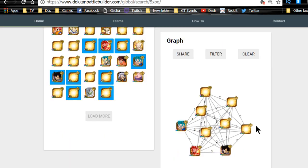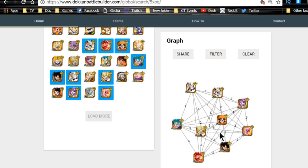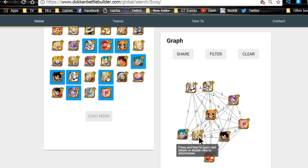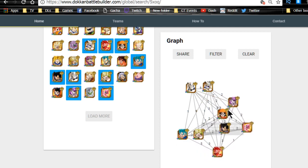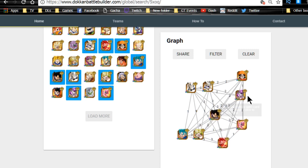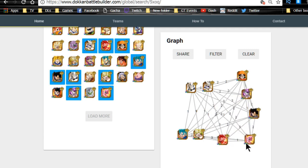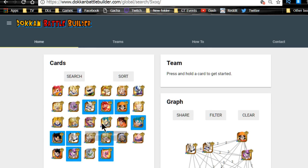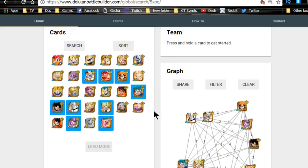Also worth mentioning is Inception of Evil Super Saiyan Goten — a free-to-play unit from the Baby event — who gives all physical types ki plus three. Overall this is a phenomenal team with a ton of variety. I really like Omega Shenron because physical is my favorite team to run. There's so much you can do — I didn't even mention Arale or Trunks. Thank you for watching, hit subscribe if you're new, and I'll catch you later.